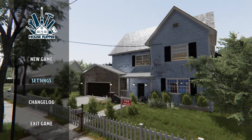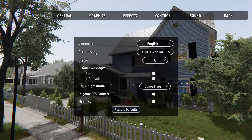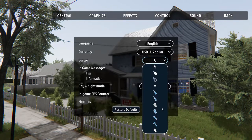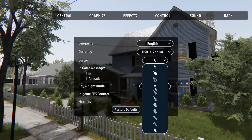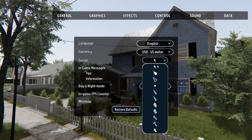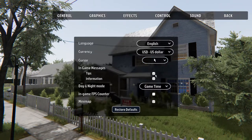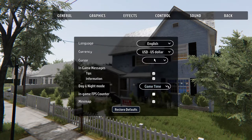Hello and welcome to a new series: House Flipper! I'm so excited. We've got to set up our options — language, currency, cursors, and messages. They've got all different kinds of cursors here, like little hammers. I would just keep it the way it is; you can always adjust it later.